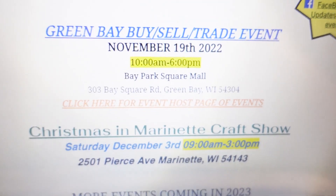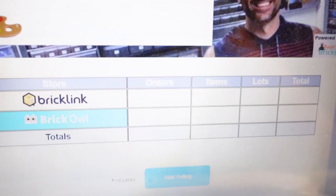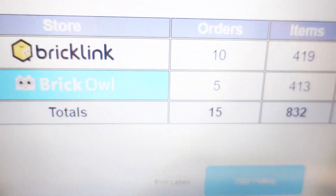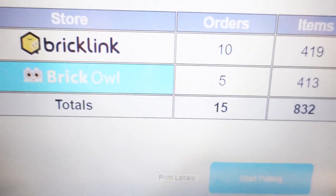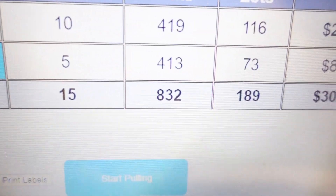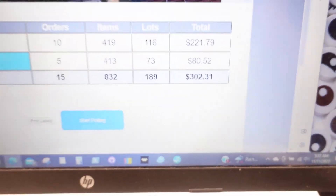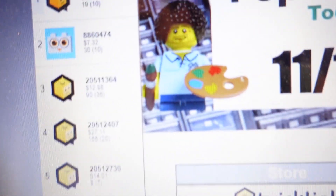Eight days to the LEGO show at the mall - there's like 12 vendors, maybe 10, maybe 8. Lots of buy, sell, trade. Sales: 11, 11, 10 on BrickLink, five on Brick - that's a good number, 15 sales in the last 24 hours. 832 items, 189 lots, $302. Not bad, I'll definitely take that.